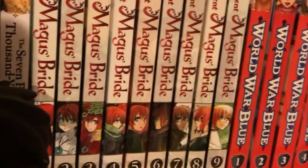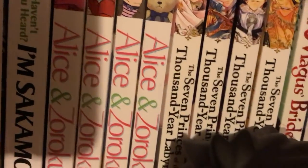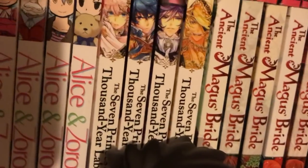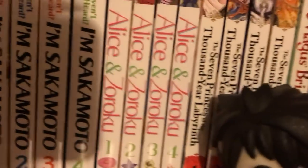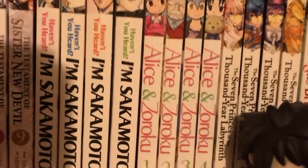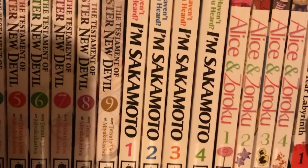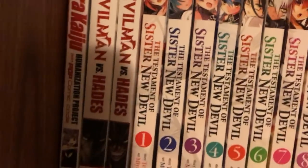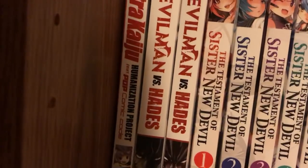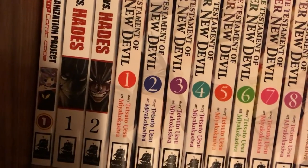World War Blue 1 through 8. Ancient Magus' Bride 1 through 9. The Seven Princesses of the Thousand-Year Labyrinth. Alice & Zoroku 1 through 4. Haven't You Heard? I'm Sakamoto 1 through 4. The Testament of Sister New Devil 1 through 9. Devilman versus Hades 1 and 2. Ultra Kaiju Humanization Project — that one's got a long name.